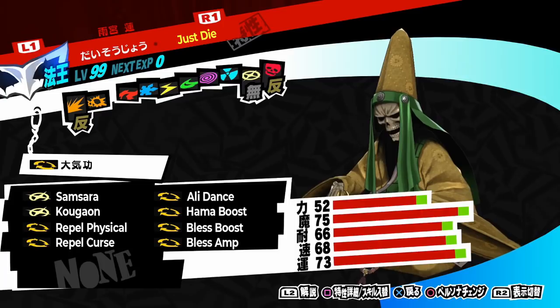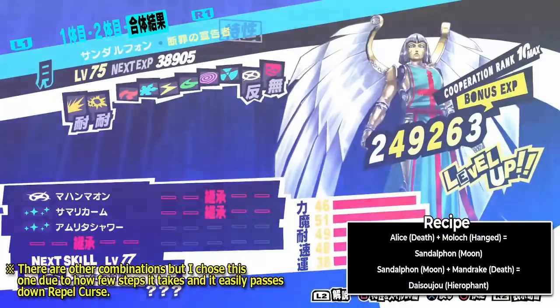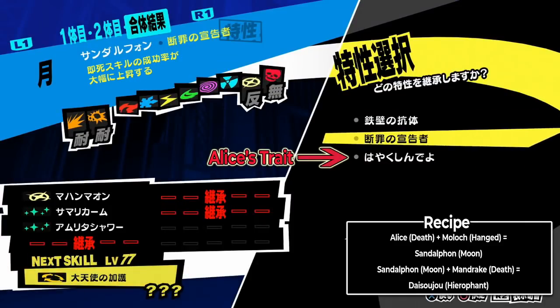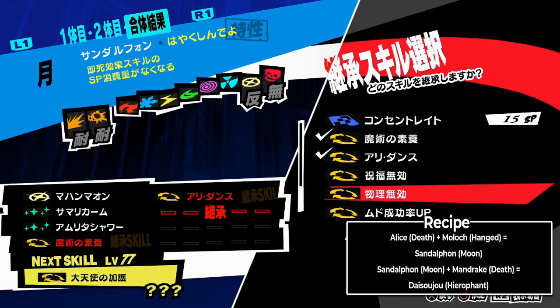Anyways, we need to get Alice's trait onto Daisojo, and to do that we need to do some reverse fusions. First, start with Alice and fuse her with Moloch — doing so will result in a Sandalpon. At this stage, if your Alice has any skills you want on Daisojo, such as Allydance like mine, pass them down as well. Just make sure that you pass down her Persona trait.